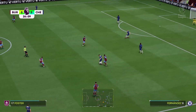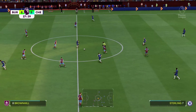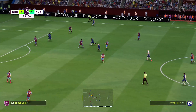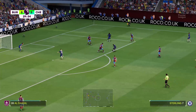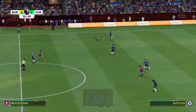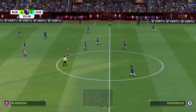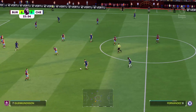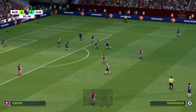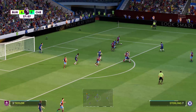Thiago Silva under intense pressure. Enzo Fernandez makes decent progress with the ball at his feet. And Sterling has it — very quick thinking there. Enzo Fernandez again, and they're almost extending an invitation to have them come at them. Chelsea looking dangerous with options in the centre — superbly read and executed.